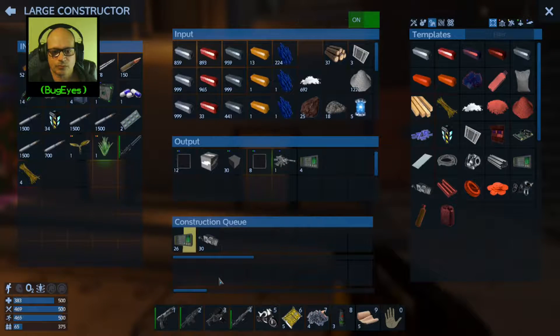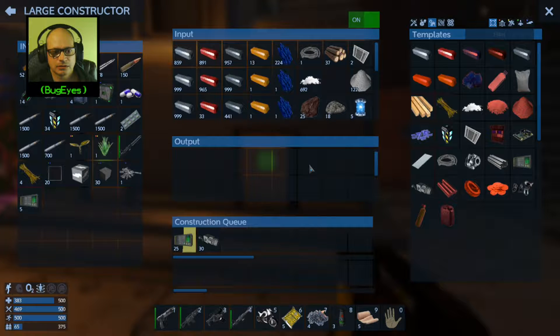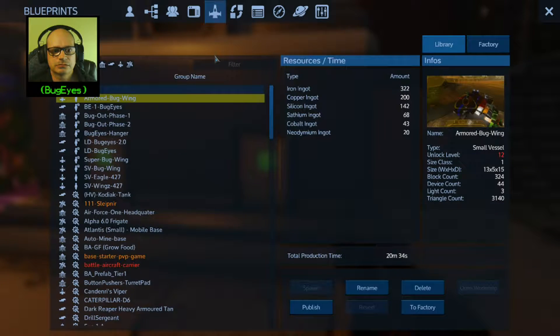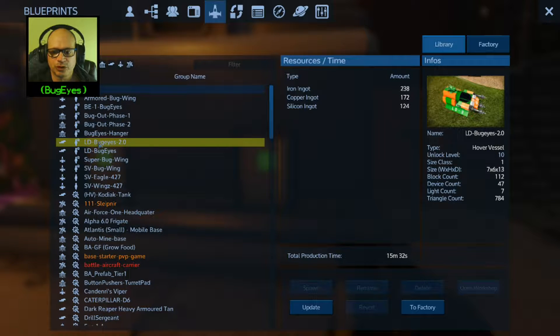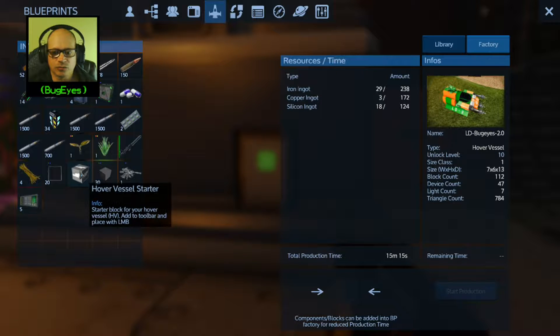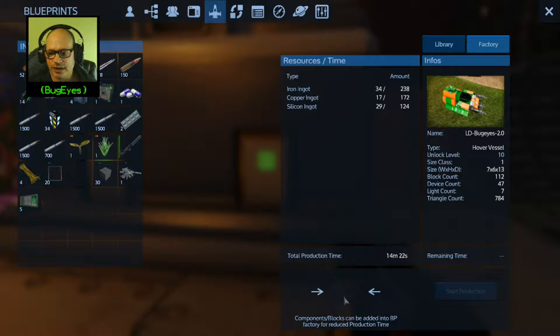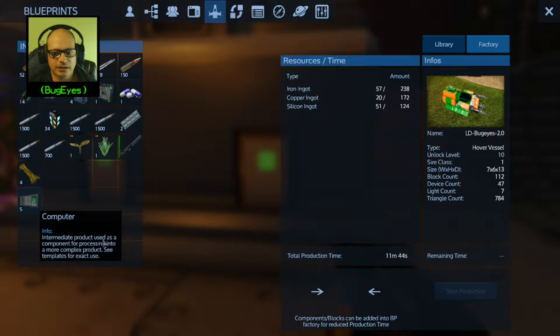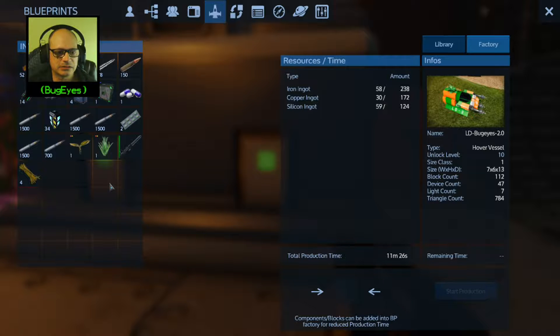Collect all the stuff that I am making here. And we will — let's see, a little bit of blueprints. Okay, it's the LD Bug Eyes 2.0, we're gonna go to the factory. 15 minutes and 15 seconds — see how putting that in there goes to 14, a mini turret 13, all these steel blocks 13, windows — okay, computers — we're still at 11 minutes. All right, so let's go ahead and put this silicone in there, and we're at nine minutes.